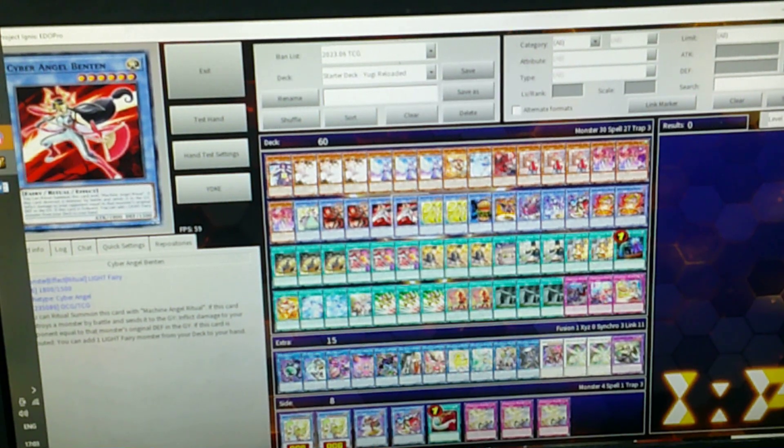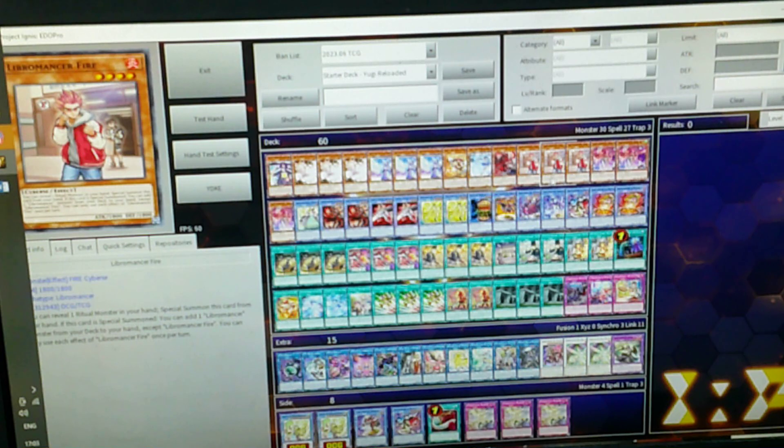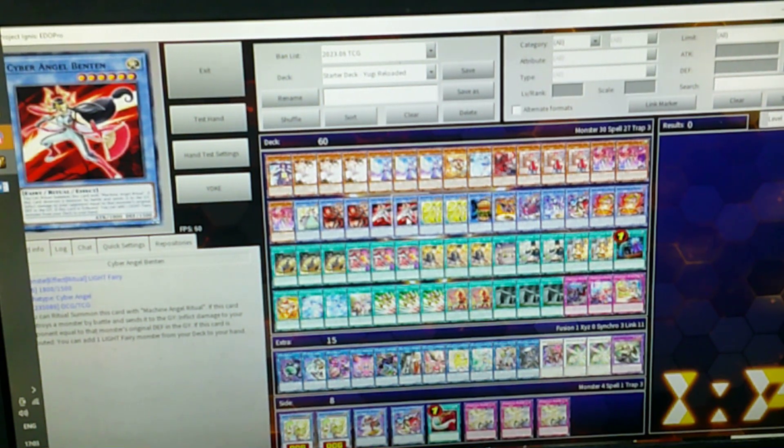To get the combo style going where you want it — this is one of those decks where you don't need a normal summon. That's why the Herald's in here. You're playing two because you're so consistent you don't need more of this.